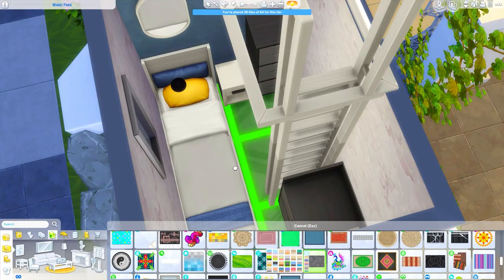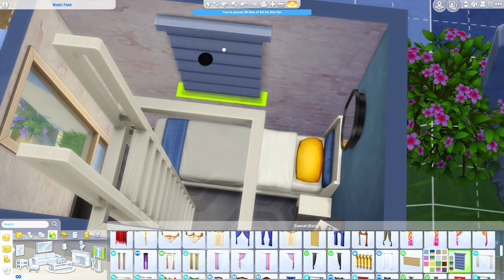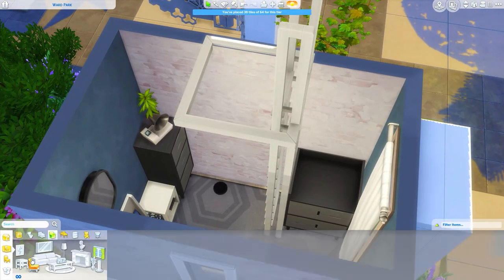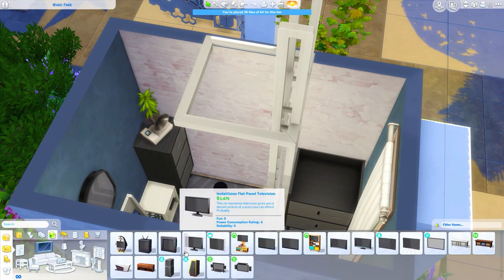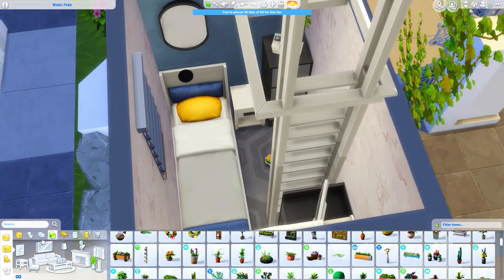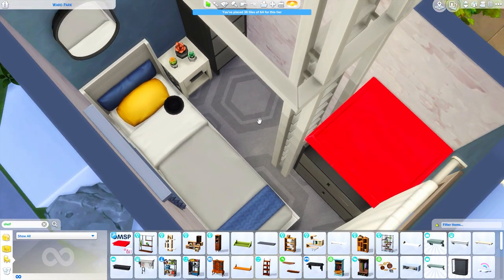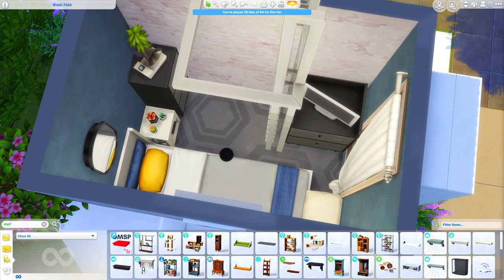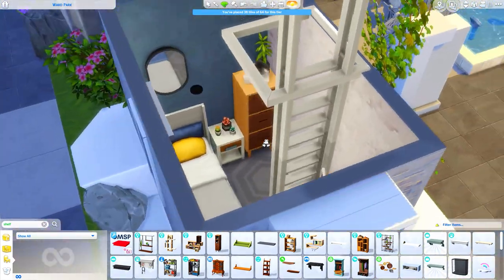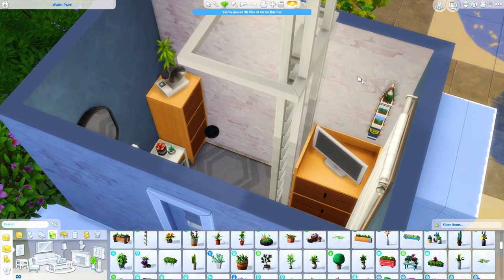The bedroom downstairs is pretty much only using Tiny Living items, with the exception of the bedside table and a couple of decorations. The bedside table is from Seasons. The dresser behind the ladder you can't actually get to — I put it there because it looked nice — but the other dresser right at the bottom of the ladder is accessible. I wanted to make sure there was a dresser sims could use. I'm adding a wall art piece from the wall art category — not paintings — to frame the mirror over the bed and give it more of that sculptural look I was going for throughout the build.